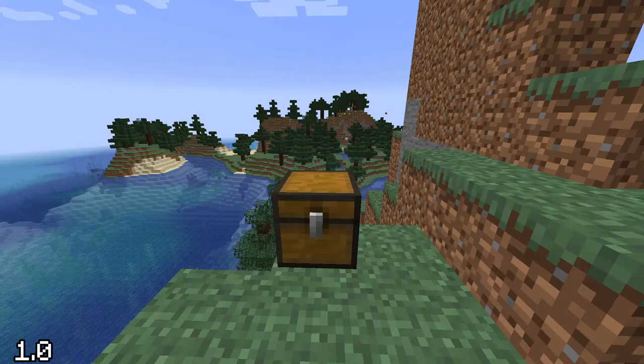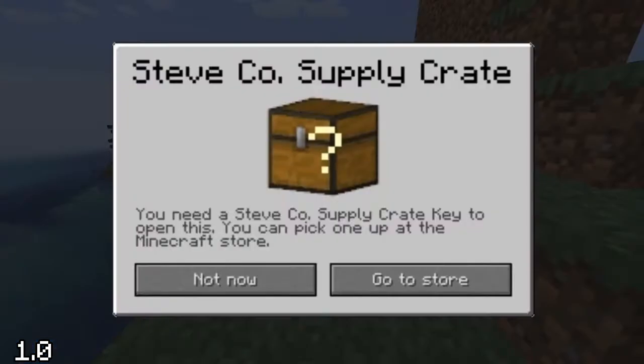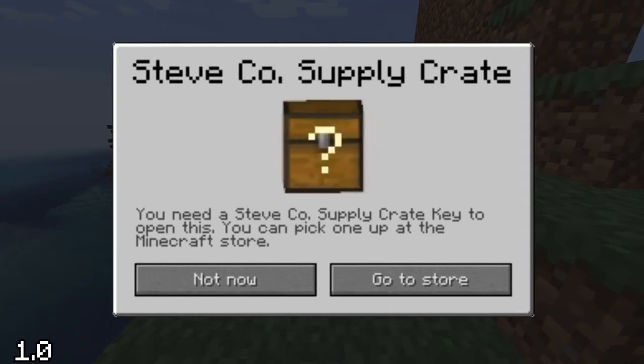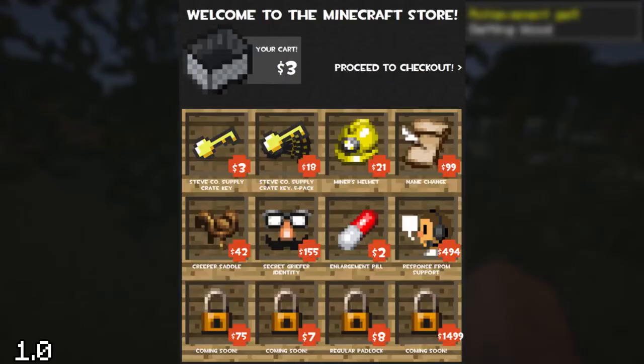The April Fool's Day update for 2011 introduced a locked chest that, when opened, prompted the player to buy a 'Steveco and Supply Crate Key.' Following the instructions to the Minecraft store opened a whole other can of worms.